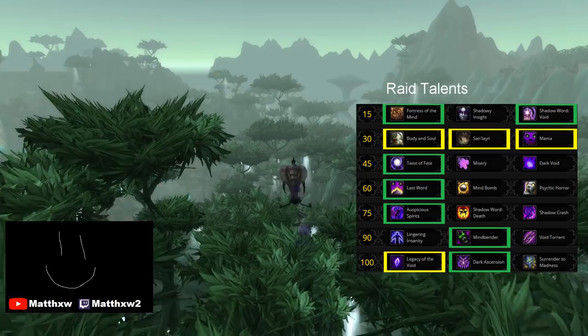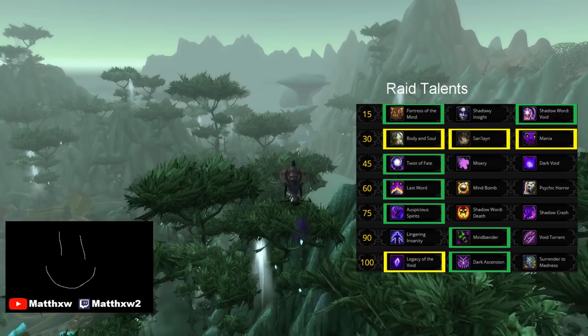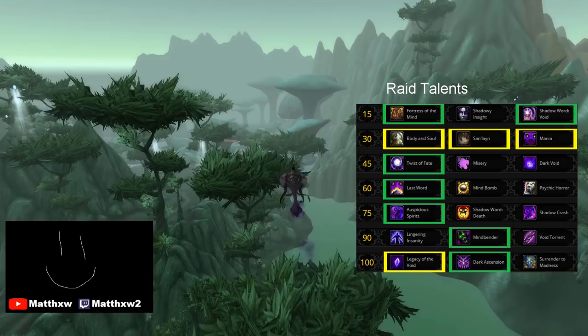The CC row at level 60 is up to you, but I prefer to take Last Word as it synergises well with Sephiroth's cooldown on a fight where you can reliably proc it, like Aggrama. Suspicious Spirits wins out on the level 75 row, thanks to the amount of crit we have at 110. It certainly won't be as good when we hit the new level cap of 120.